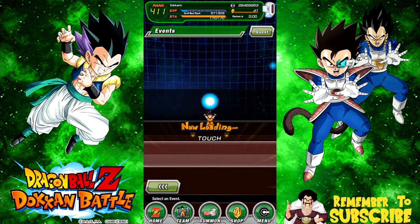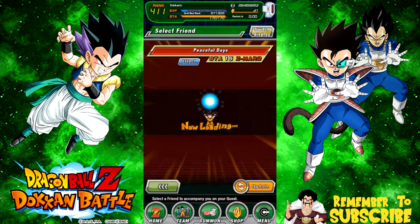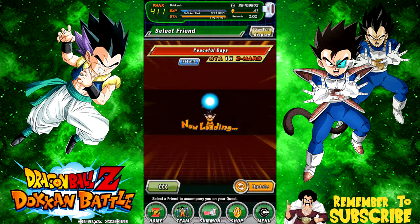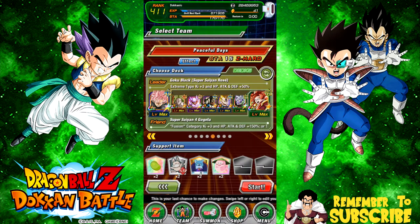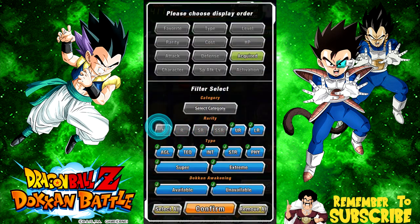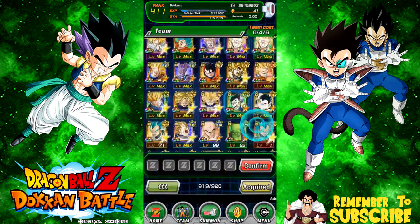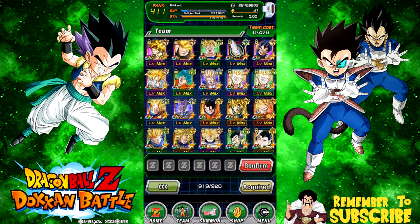Let's start building our team. We're probably going to do a Gogeta-led team since I don't have a fusion category leader, but I'm pretty sure it's just fusion category characters. We'll do Z Hard — I'll do the hard missions later just to get the dragon stones. Let's turn the scenario on so we can read through it. We're bringing our fusion category leader friend and building ourselves a fusion category team.